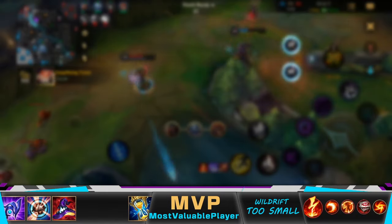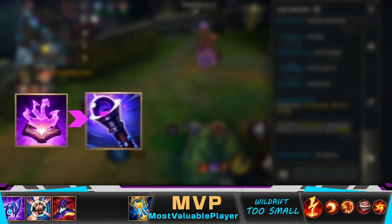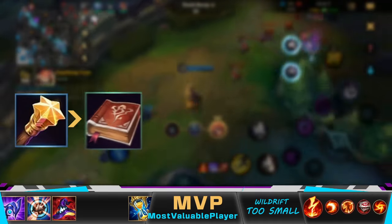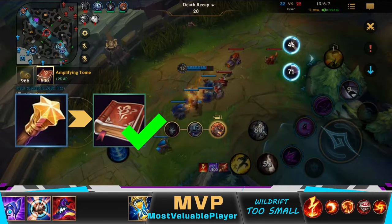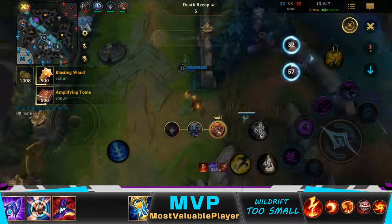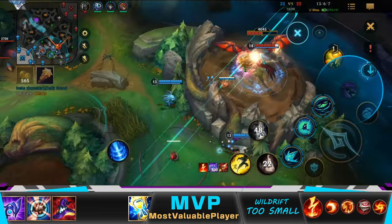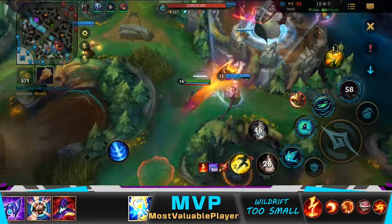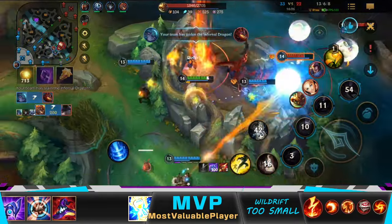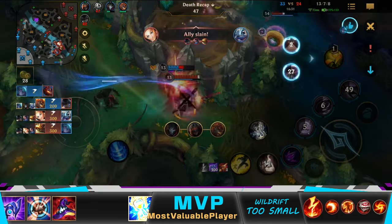After looking at Rammus and Yasuo's build, I didn't finish the Soul Stealer and prioritized Void Staff instead. I didn't buy the Blasting Wand — I purchased the Amplifying Tome because I needed the magic penetration component, Void Amethyst, as fast as possible. Since I have Infinity Orb, I can try to steal this Drake, and I also have Flash to get out this time. Sadly, I didn't see Lux's Q, so I got caught — but it's still worth it.